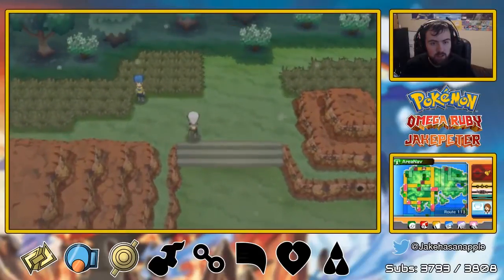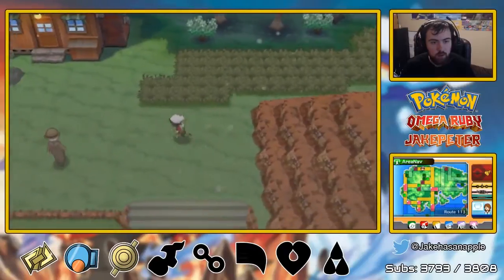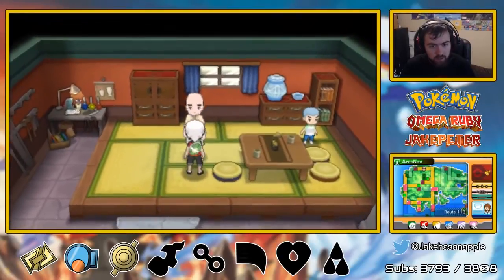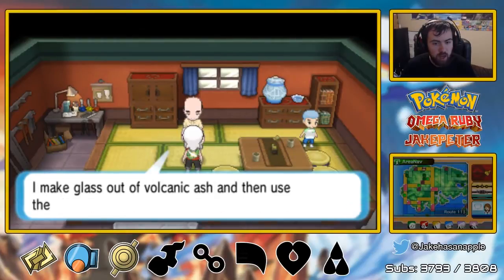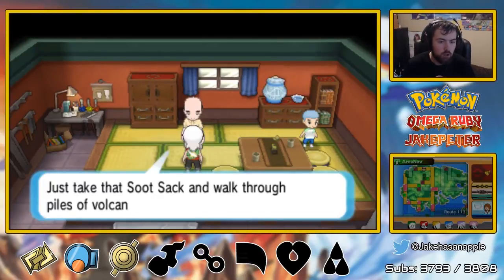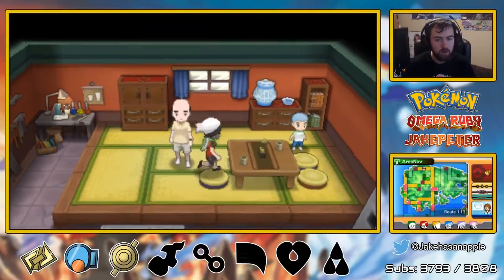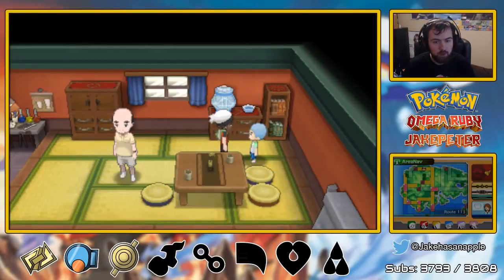So we have to fight this guy, or we can walk around him — we're going to be lazy. And here's the place where they will give us the Soot Sack, I believe. It's covered in volcanic ash. I make glass out of volcanic ash and then use the glass to make items. Go collect ash with this — take the Soot Sack and walk through piles, it'll pick up volcanic ash. Once you've collected a good amount, come back and see me. Fun to blow glass flutes.